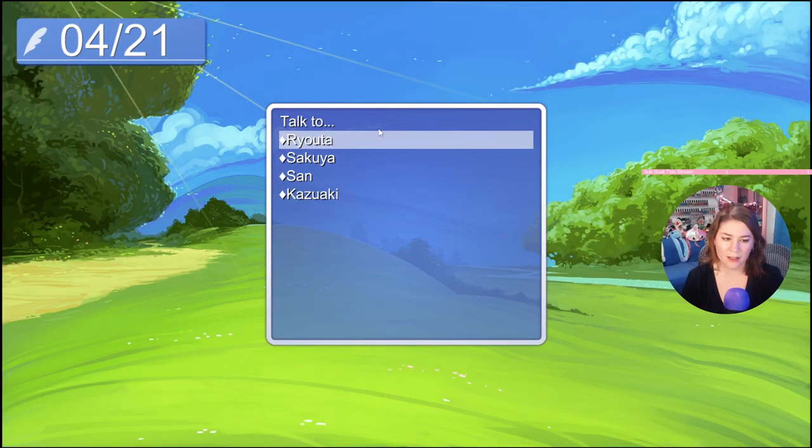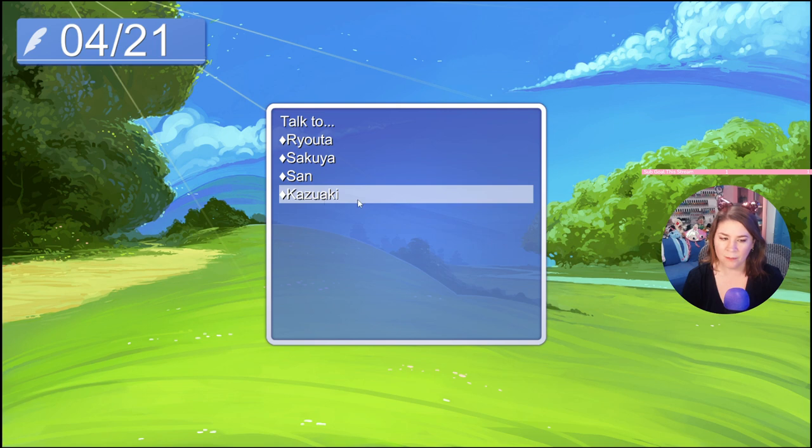Okay, so at the hike we're gonna talk to Kaziaki, because Nagiki's not a choice. So we're gonna talk to Kaziaki the teacher.